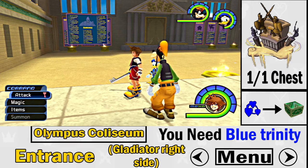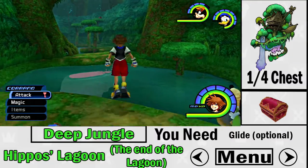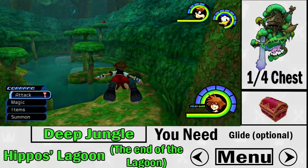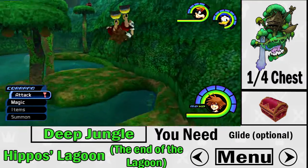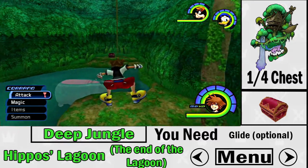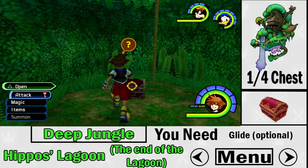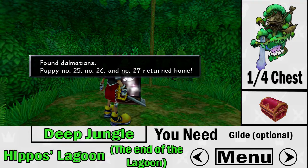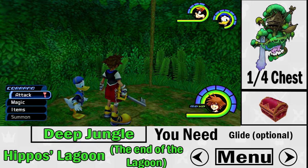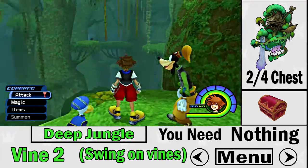Now we're in Deep Jungle. For the first treasure chest, go to Hippo's Lagoon. Glide is recommended but optional. Just glide all the way to the end of the lagoon and that's where the very first Dalmatian treasure chest in Deep Jungle will be.